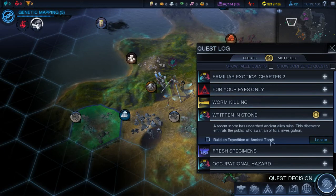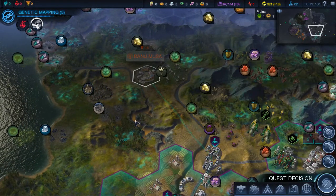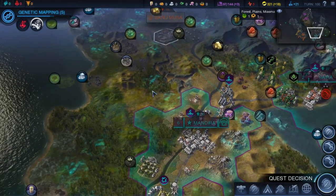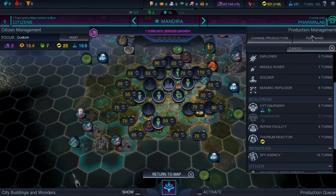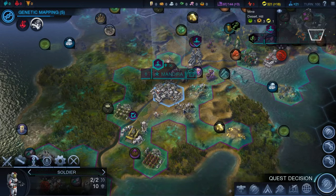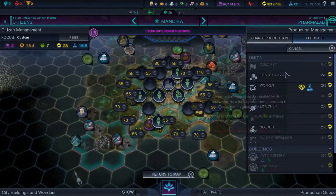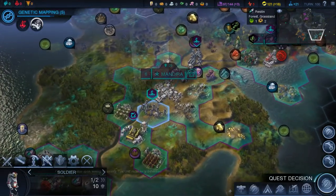Build an expedition at an ancient tomb — there it is, right there. I might need another explorer unit, so maybe I'll just buy one. I have to move the current unit out first — this is a bit of a pain; they should at least spawn the unit beside the city rather than having to do this. Just a minor gripe. We'll buy the explorer and wait a turn, then go do that.